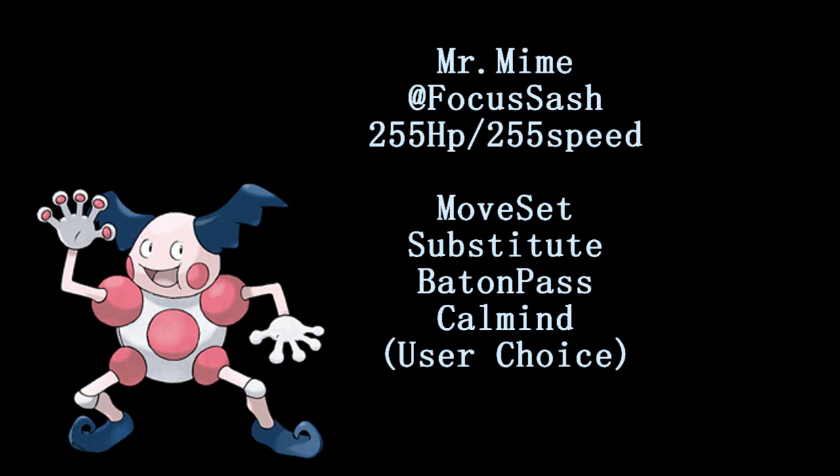Hey guys, this is an ESO moveset combo. We're going to start out with Mr. Mime with a Focus Sash, 255 HP maxed out, and maxed out speed.